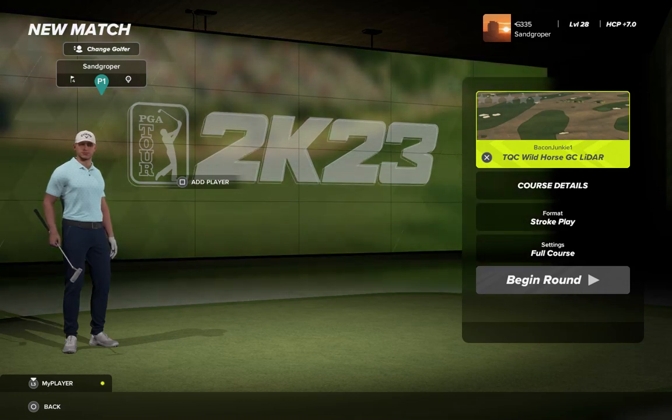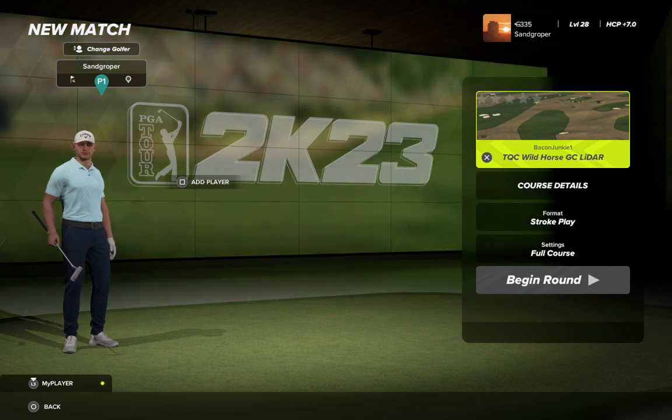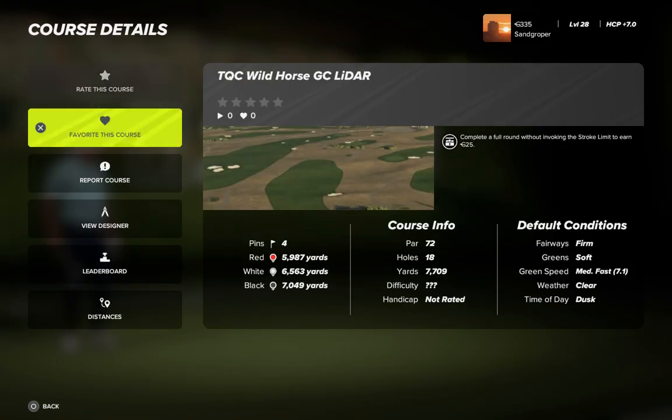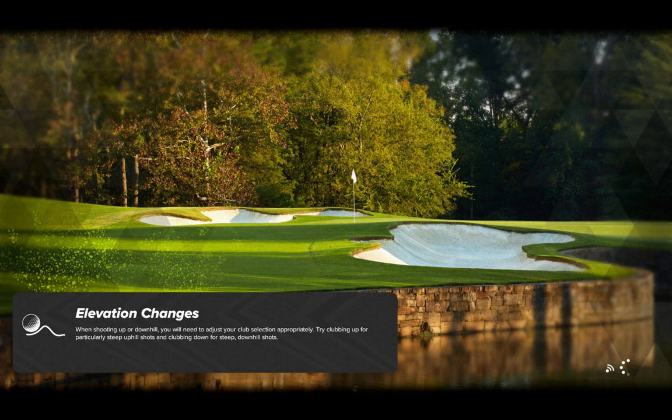G'day golfers, Sangropa here with a playthrough of my main man Bacon Junkie's Wild Horse Golf Course — always LIDAR for Mr. Bacon Junkie. Let's have a look at the course. We're going off the black tees today at 7,049 yards, par 72. Fairways are firm, greens are soft, 7.1 green speed — it's a clear evening we're going to be teeing off on. I'm going to be playing from pin set 4, and like always, the tournament quality courses put out by Bacon Junkie are second to none.